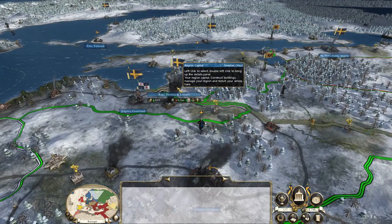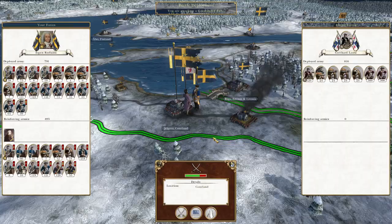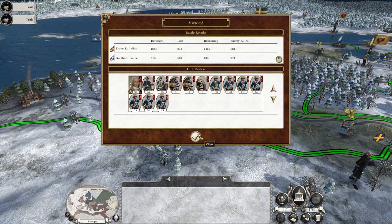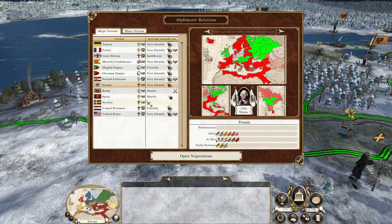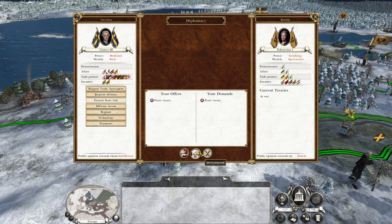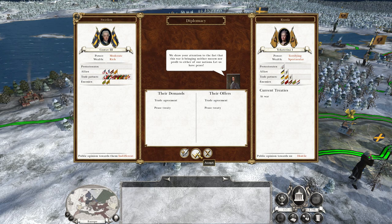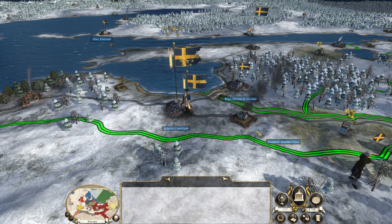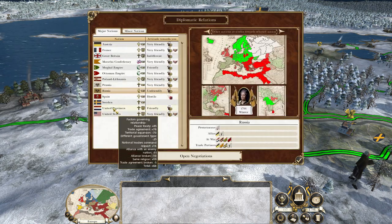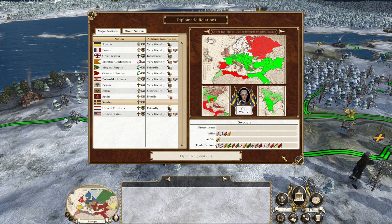Just managing these Orthodox provinces is going to be a little bit tricky. I think they're even Catholic there, which is why the rebellions popped up — because we are Protestant. We've got an alliance with the United States still, France, Poland, and Maratha. We'll make peace for now, just for 10 turns, because my army's absolutely shot. We need to replenish and repair. It's 1791. We've made a short peace with Russia just to get more units back up and control the territory we've got.